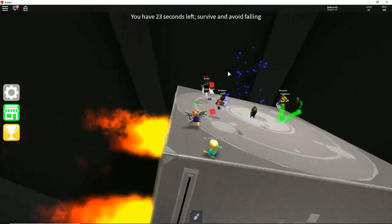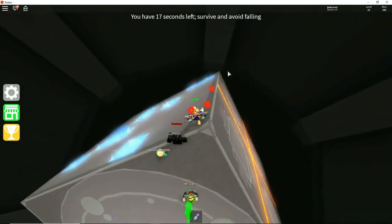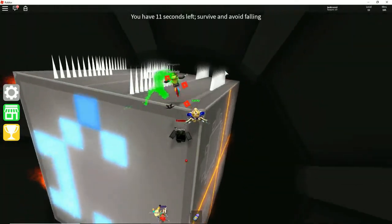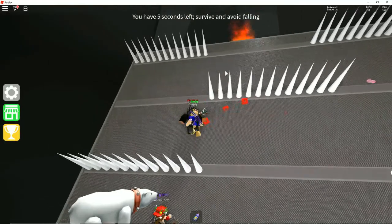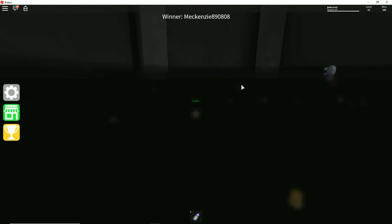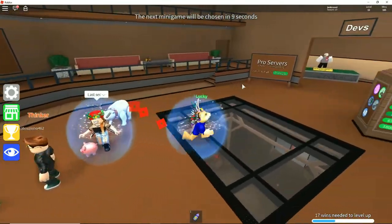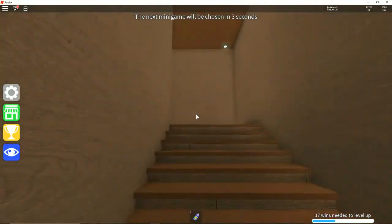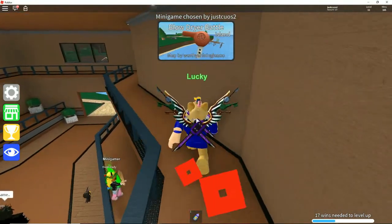Oh no, no, no — it's actually kind of helping me. I need to be on the corner. Wait, there are spikes! We almost survived — we got second, I think, or close to second. There are all these doors — I want to see what's in these rooms. This room just goes upstairs. Oh yeah, it's the blow dryer battle room!